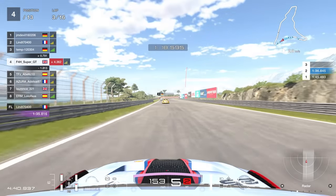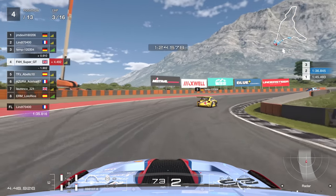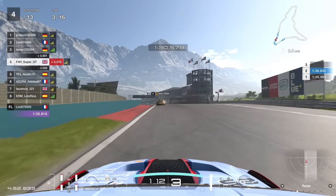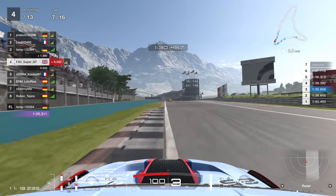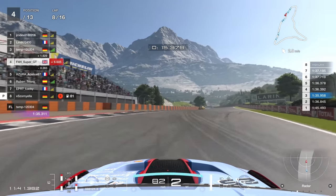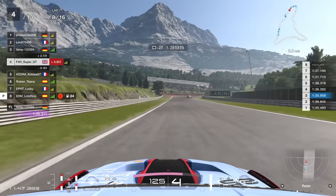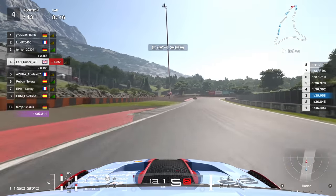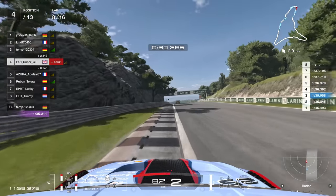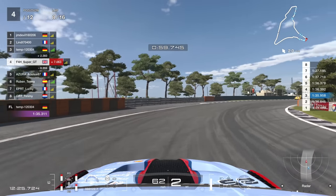This really needs to be fixed — the curb physics in the game are extremely questionable. For those of you who have done the Kyoto daily race this week, you'll know that you can basically hook your car up to the curb on the inside and it can pull you around like a train track. So the curb physics are kind of all over the place, and that is the main explanation as to why there are so many incidents around this corner — which is already hard enough to get right. This was like the final straw for a lot of people, with a high rate of attrition and lots of people quitting, fed up with crashing so often.